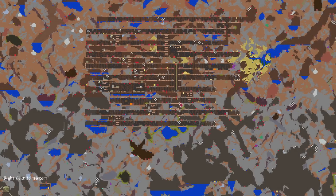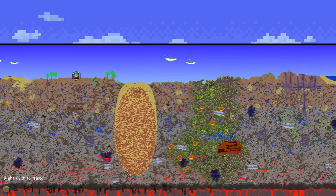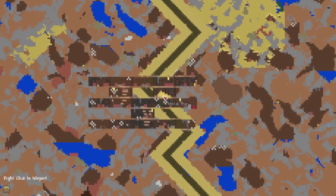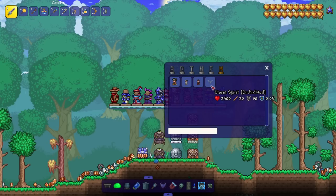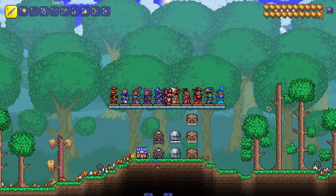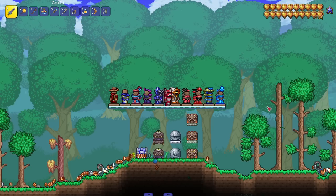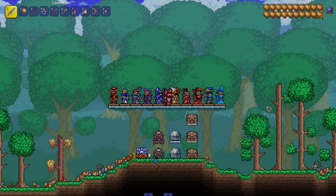The mod also adds a whole mineshaft area that spawns randomly around the world with some nice loot — you can see one here that even breaks into a pyramid. There's also apparently a boss coming called Storm Spirit. Overall, a very unique mod — if you're looking for some genuinely different classes to play, the Orchid Mod has a bunch of cool, very detailed options that will definitely refresh any Terraria playthrough. Hope you enjoyed the video, I'll see y'all next time!